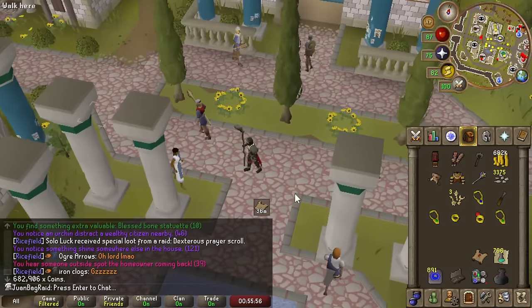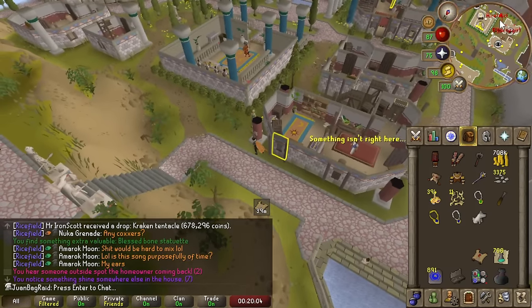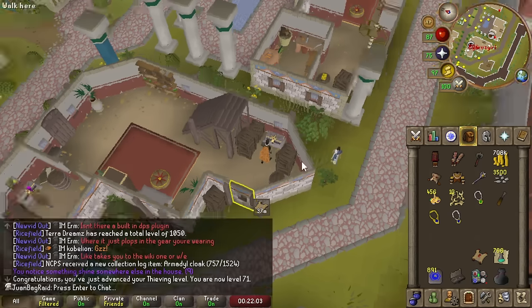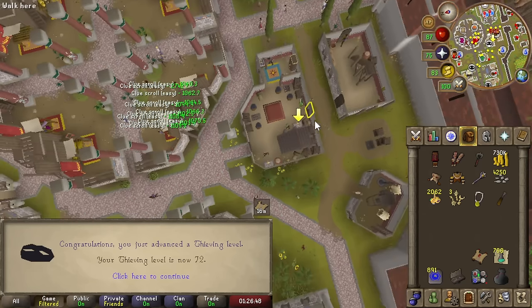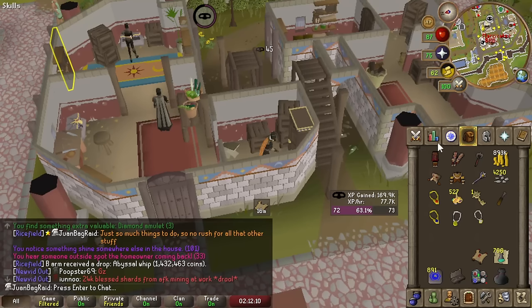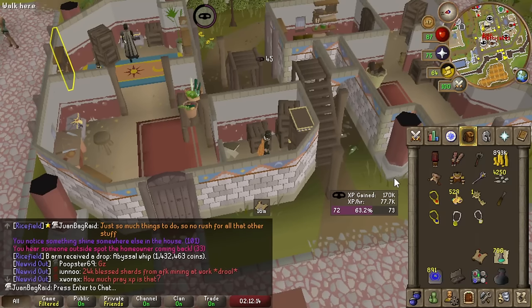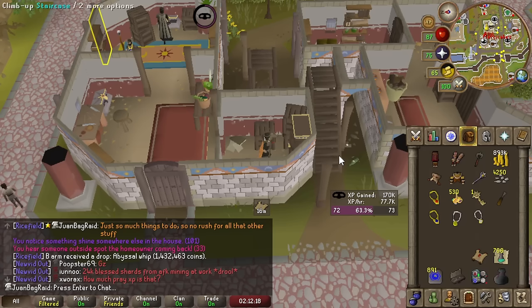700k out of the 1.5 mil that we want from this. Another thieving level! More Pyramid Plunder unlocks. Now that I'm in my 70s, I've noticed my XP per hour has gone up — we're almost at 80k an hour. Same exact effort as when I was doing this in my 50s and 60s.